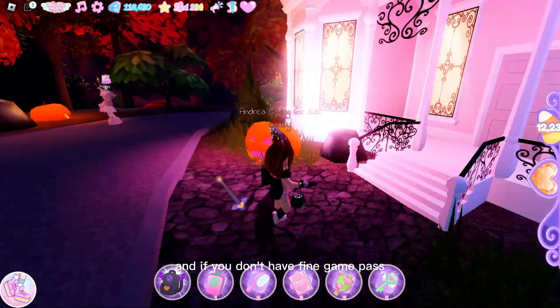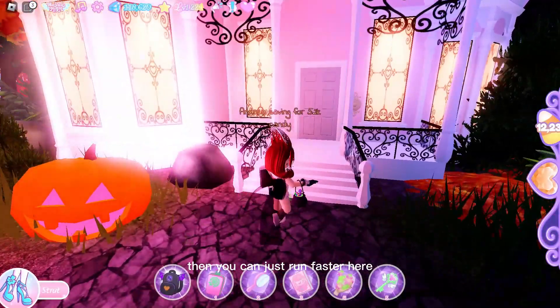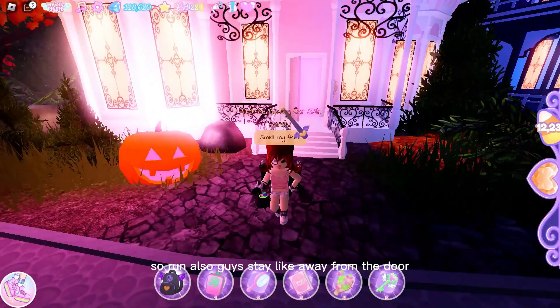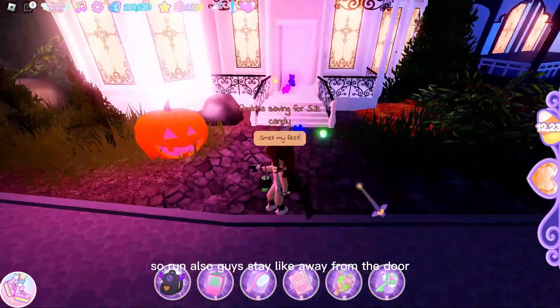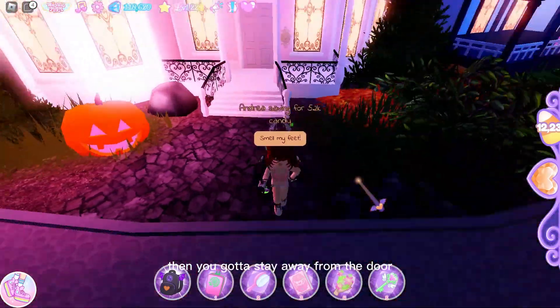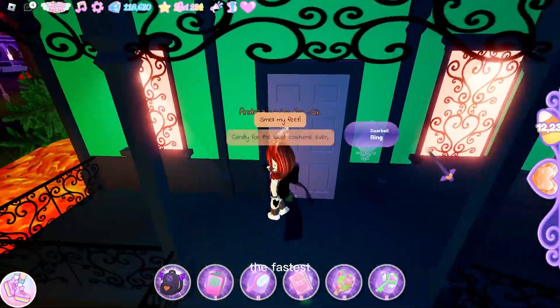And if you don't have the flying game pass then you can just run - run faster. Also guys, stay away from the door. If any monster comes then you're gonna stay away from the door so the monster doesn't kill you as fast.